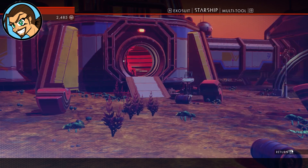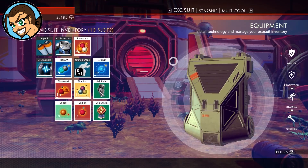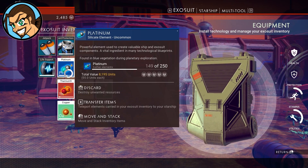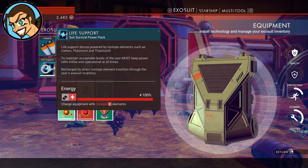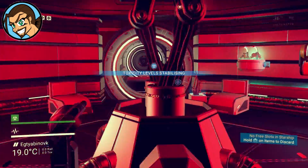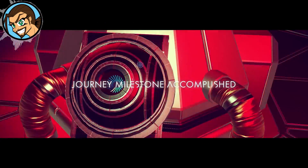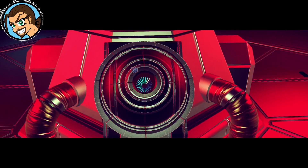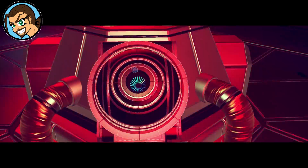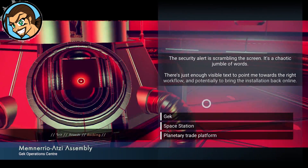Okay, can I turn this alarm off? Please turn this off, I don't want any more drones trying to kill me. Troublemaker — destroy 20 sentries. It's not that I want to destroy them, you guys are attacking me with them even though I'm just trying to be peaceful. No, security alert is scrambling — it's chaotic, just enough visible text to point me towards the right workflow.